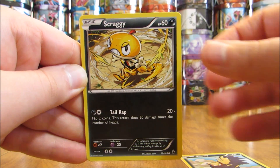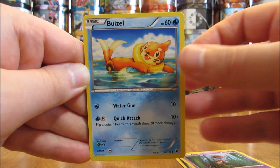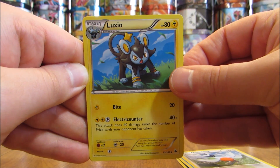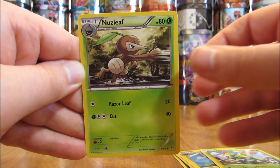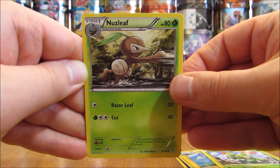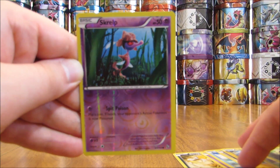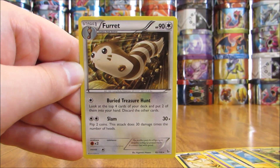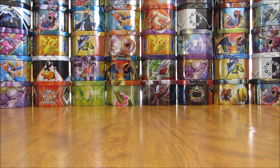Next up is a Scraggy, a Skrelp, a Buizel, a Fletchling, a Luxio, a Maractus, and a Nuzleaf — a couple of grass-type Pokemon in a row. The reverse holo is a Skrelp, the second time that card appeared in this pack. And then the rare in the pack is a Furret. So a pretty poor pack overall, getting a common reverse holo plus a rare non-holo.